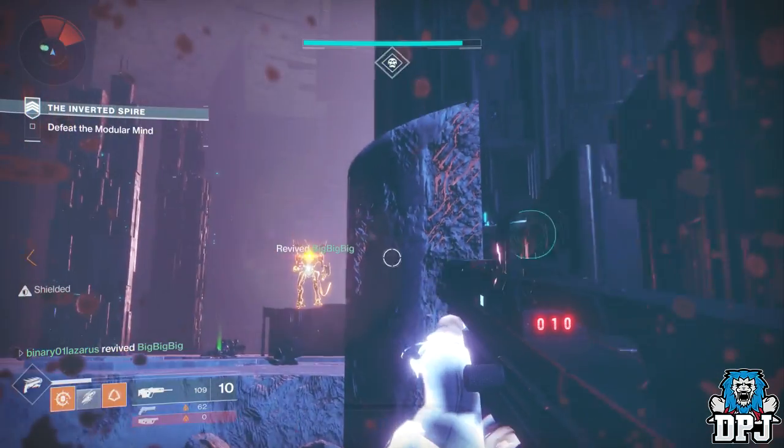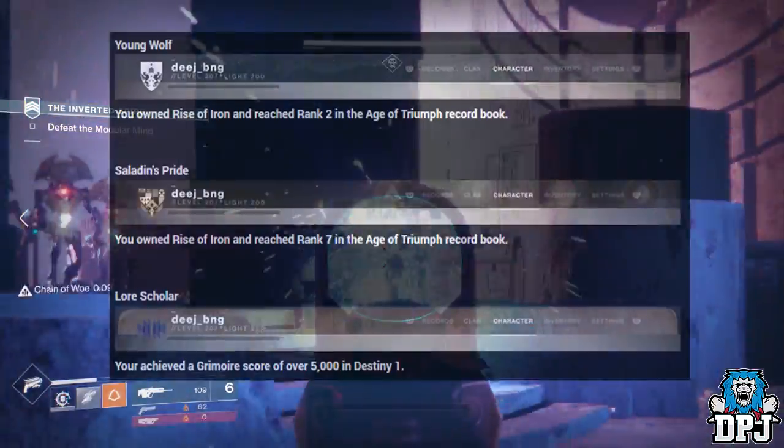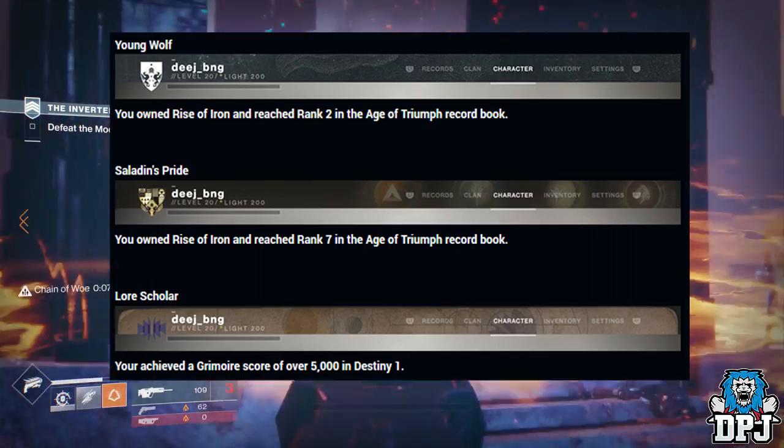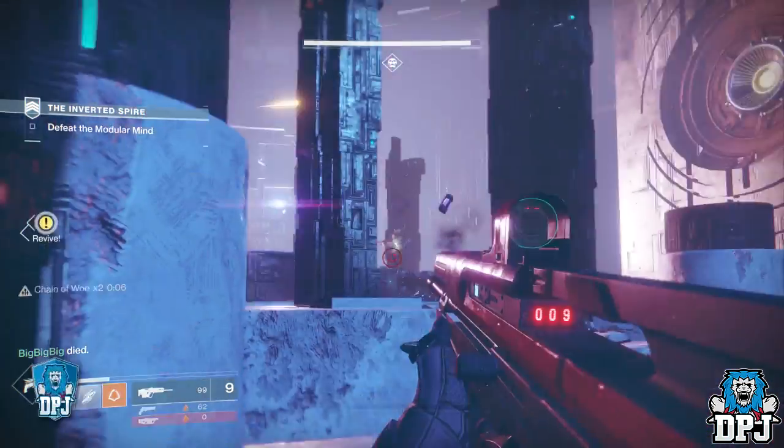Three of these are still available for you to grind for if you haven't reached what's needed to get them already: Young Wolf, Saladin's Pride, and Laurel Scholar. The deadline for you to do these is August 1st, so get grinding if you need to.